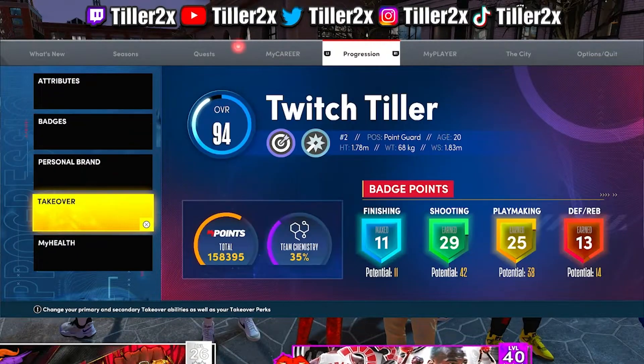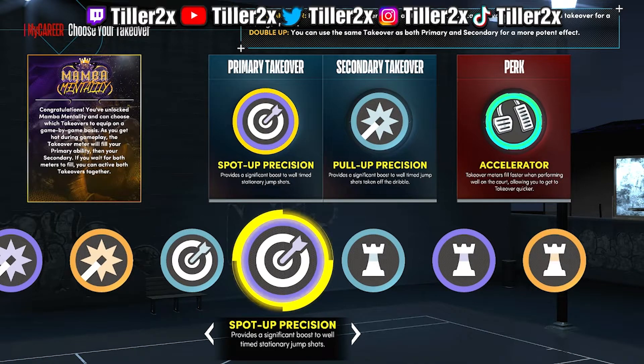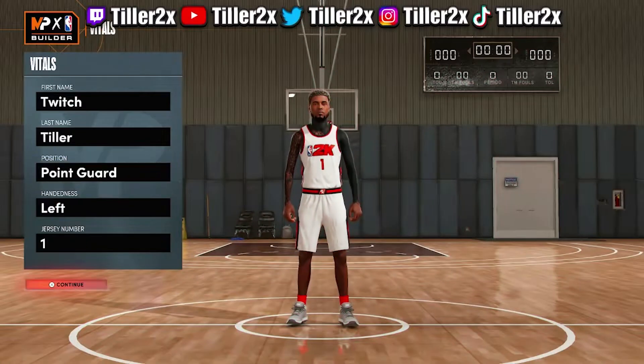Everything is here for you guys. For takeovers, you can see Spot-Up Precision, Pull-Up Precision, and an Accelerator perk — make sure you guys have that on. Now let's go ahead and hop into the builder real quick.